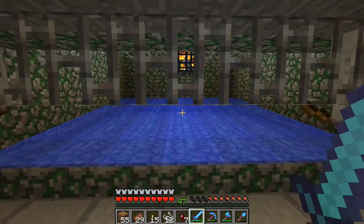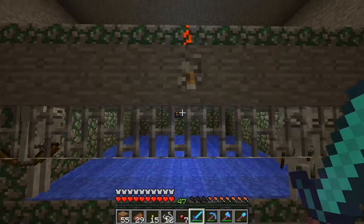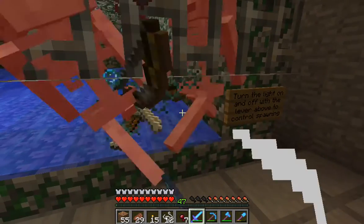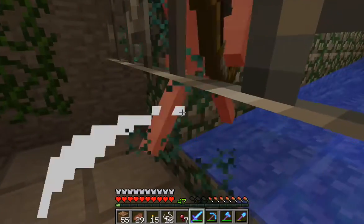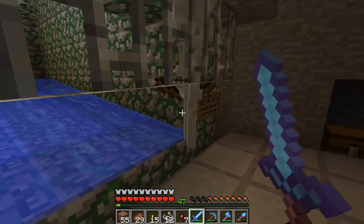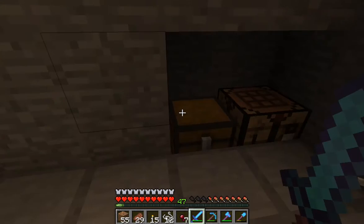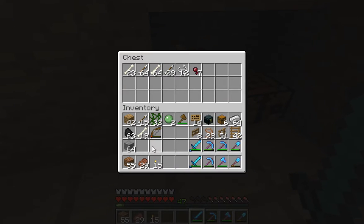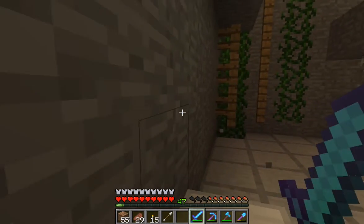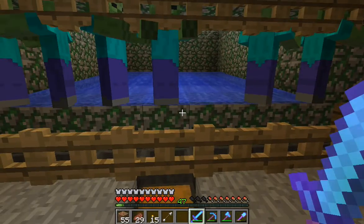I would probably get more skeletons if I had put the spawner and the redstone light up one more — they'd have had more places to spawn — but I get plenty here so I'm not really worried about it. You can make it taller and build it up so they've got one more row; just raise the spawner up one. And that is the skeleton one.